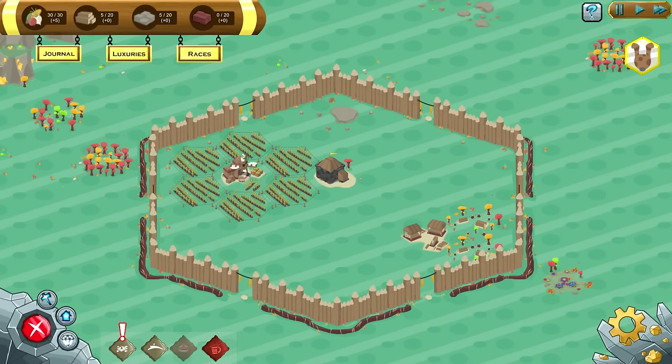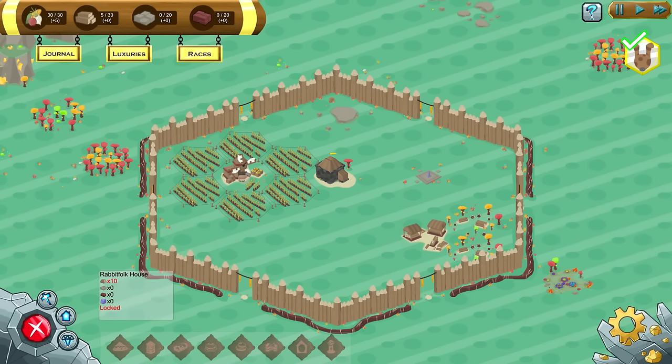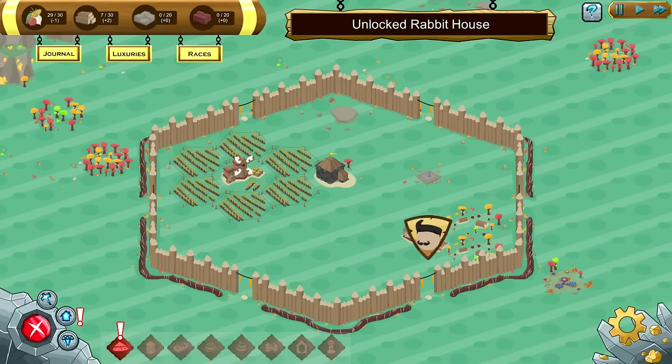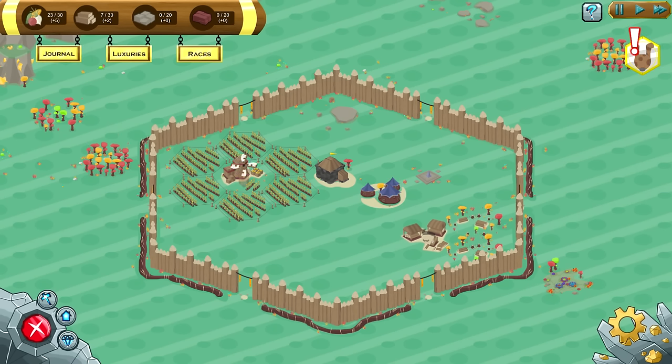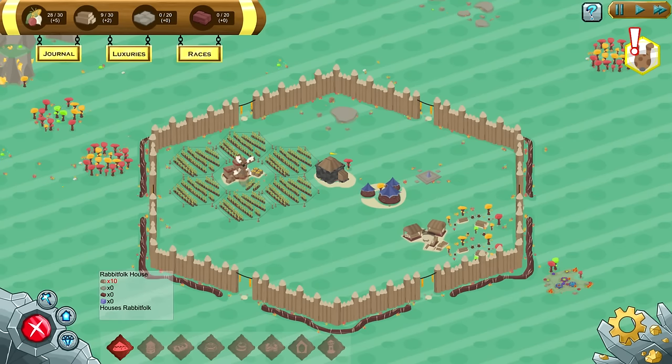I will first build said shrine here. I want to build it so I can put a full ring of houses around it, because these are going to be our future workers. It looks like we need 10 lumber, so we're going to move our man over here and he's going to produce 2 wood. Once we get to 10, we can build a rabbit house, and then this will produce a rabbit. Since our food is dropping, we're going to need someone to man these farms. Once we get a little more lumber, we'll get another rabbit folk house going.